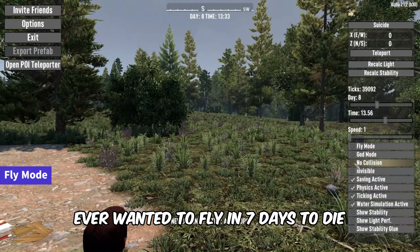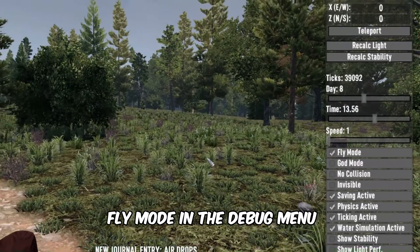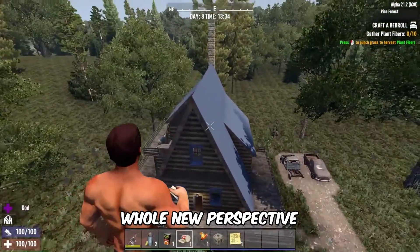Ever wanted to fly in 7 Days to Die? Well, now you can. Enable fly mode in the debug menu. Press the Spacebar to ascend and press C to descend. Explore your world from a whole new perspective.